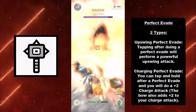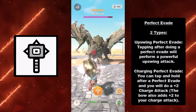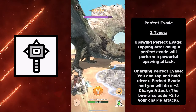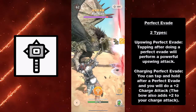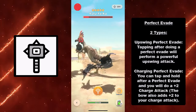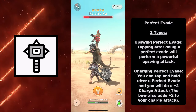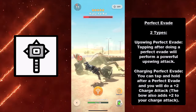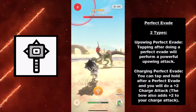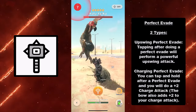Moving on, we have the Perfect Evade. There are two types of Perfect Evades with the hammer. The Upswing Perfect Evade — tapping after doing a Perfect Evade will perform a powerful upswing attack, as you see here. And the Charging Perfect Evade — tapping and holding after a Perfect Evade will do a plus two charge attack. For those familiar with a bow, you are able to plus two charge using a Perfect Evade in the same way.